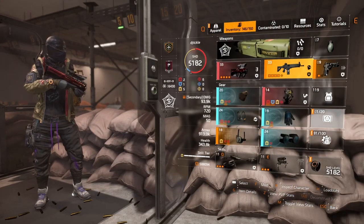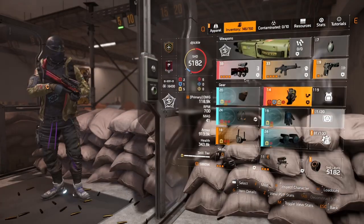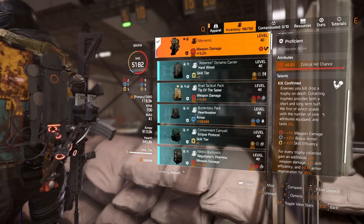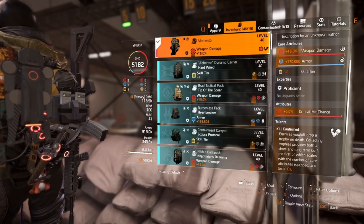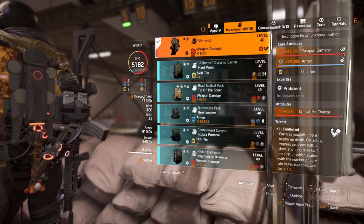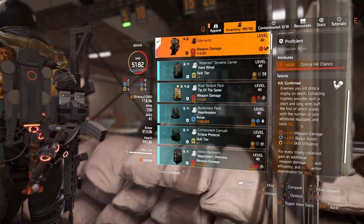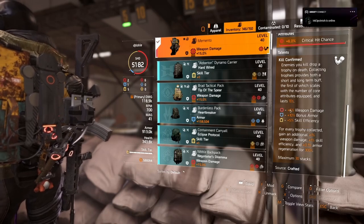The Memento backpack is really, really good here. I was thinking about running two Brazos, but the fact that this gives us weapon damage, armor, skill tier, some crit chance, a bunch of skill efficiency and weapon damage — it was just too good to pass up. Even when you're running in a group it offers so much to this build. And obviously you drop the little tokens and get your buffs — it's on screen if you want to read through it.